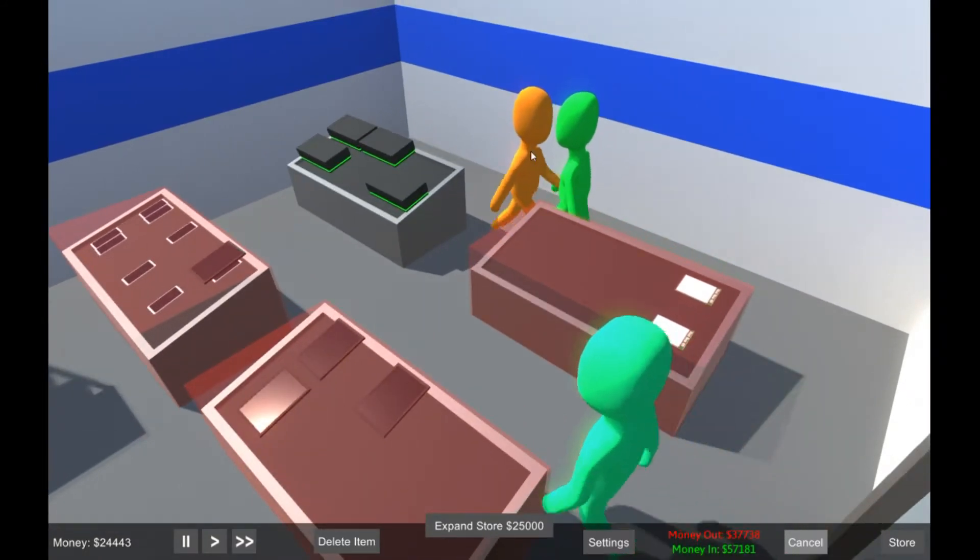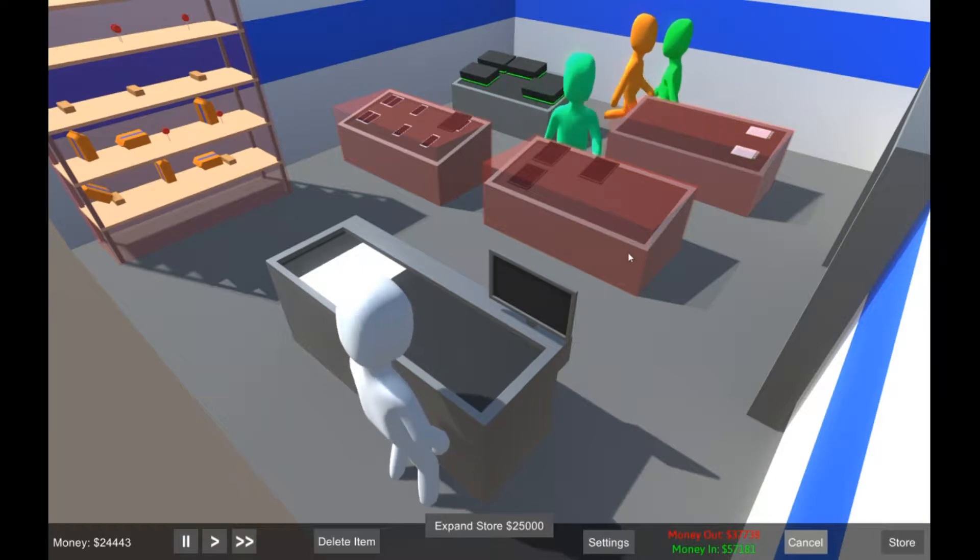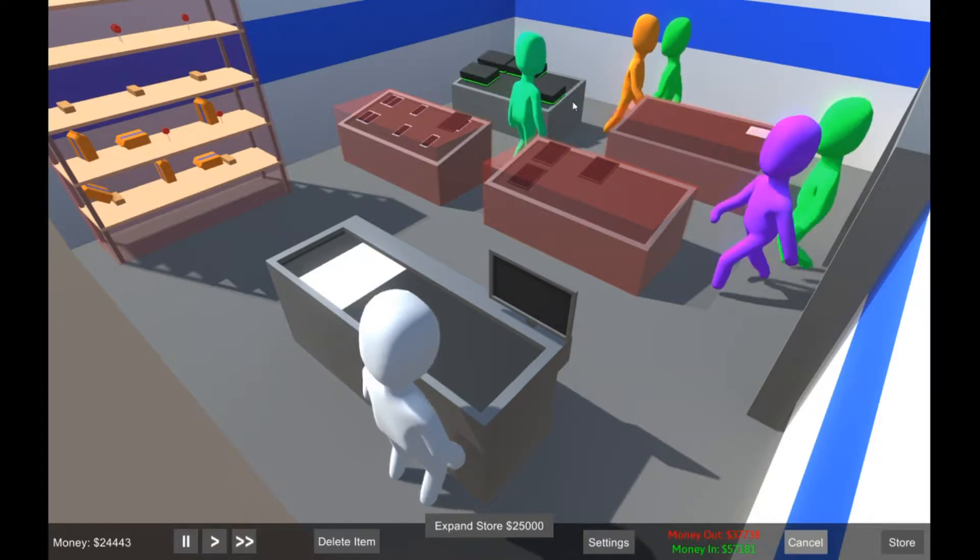You guys are stuck over here in the corner again — I thought they said they fixed the pathing system. People are still walking into each other, and I think my game just crashed. Oh no, it just alt-tabbed for some reason. I don't know what the frick that was.